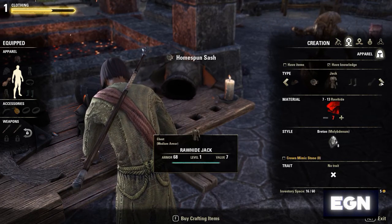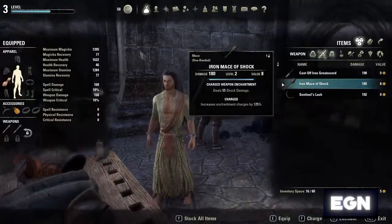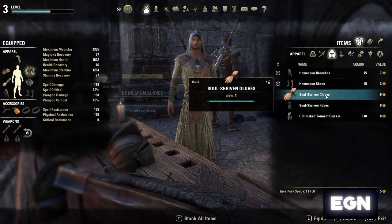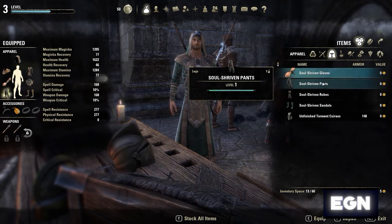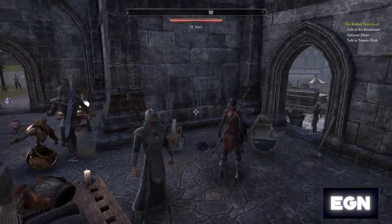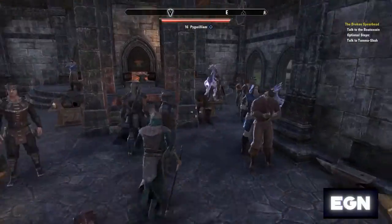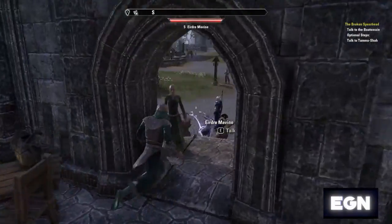There we go — that's all the apparel crafted. Let's get it all equipped. As you can see, my character looks a lot more like a mage now — nice little fireball to chuck around. I definitely see that being a fun thing to do later on.